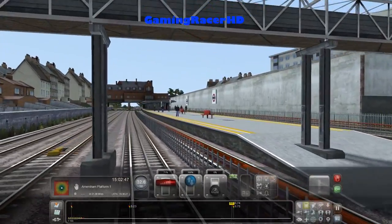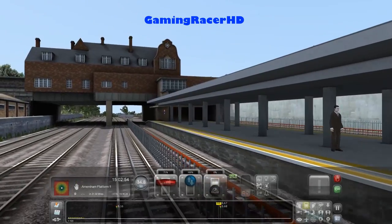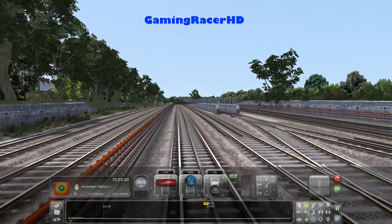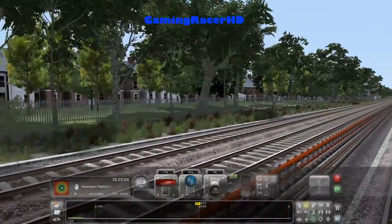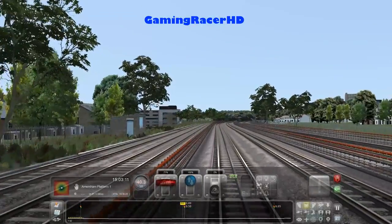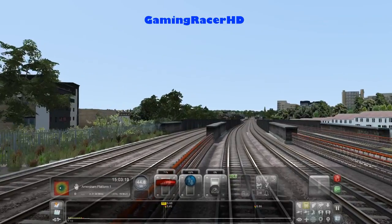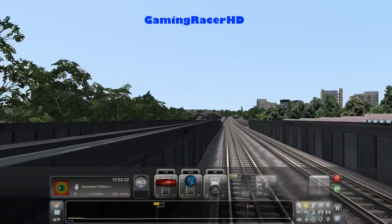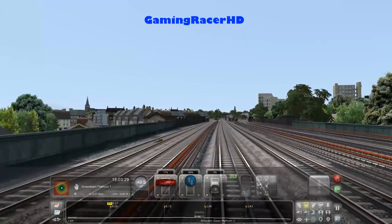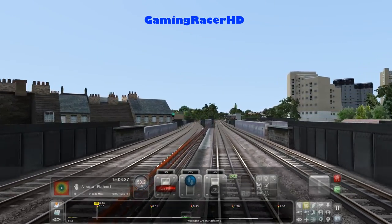This is West Hampstead station, but obviously we're not stopping there because only the Jubilee Line trains stop there. I'm not too sure why they're floating - I have turned up the graphics to the maximum. You do need to install the Chiltern Mainline before installing this route to make it work properly. These two tracks are the Chiltern Mainline, and once we get to Neasden it turns off towards Wembley Park going towards Birmingham Snow Hill, then we're heading towards Amersham.